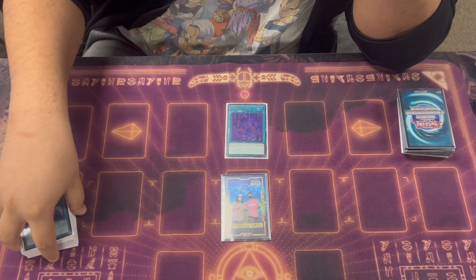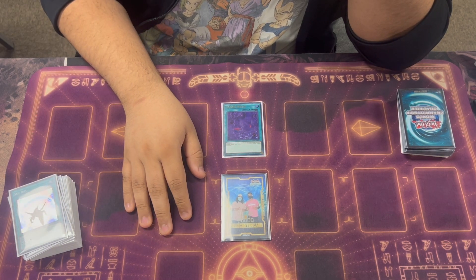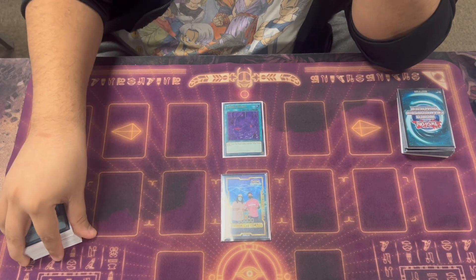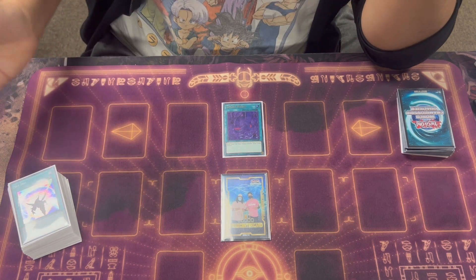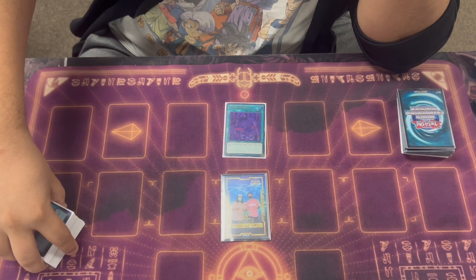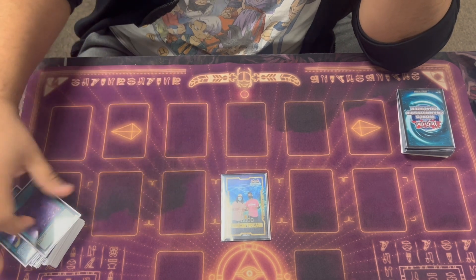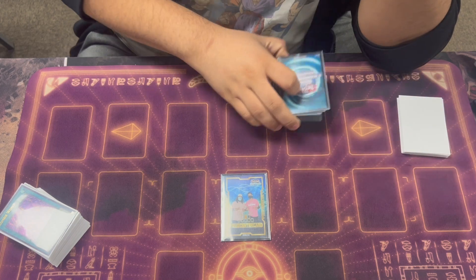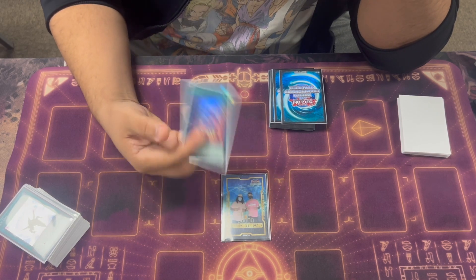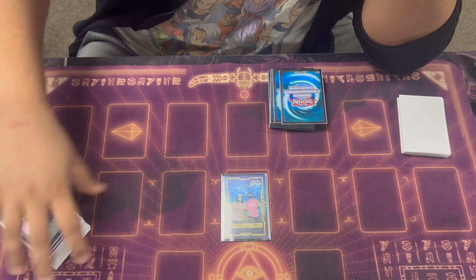The last card I played was Zombie World. Most people aren't playing it in the main — they're playing Necro Valley. I played this because the end board you set up, Tier could never play through it, and if you stack this on top of it, Flu can try but they'd have to open up Lightning Storm or Evenly in the main to be able to out it. Every Flu player I played against game one, I just slapped Zombie World on top of my end board and they scooped.